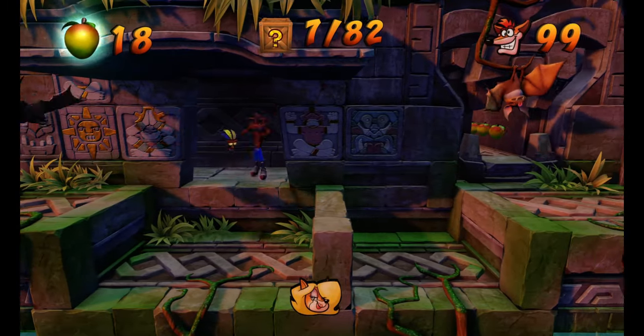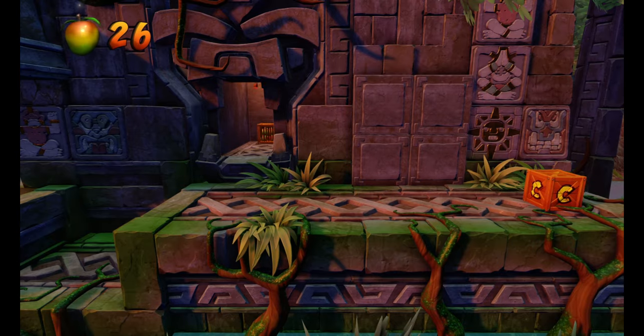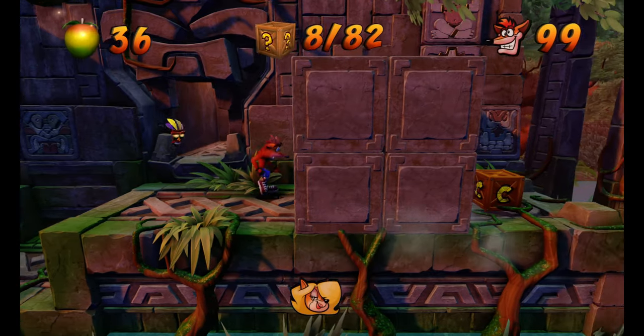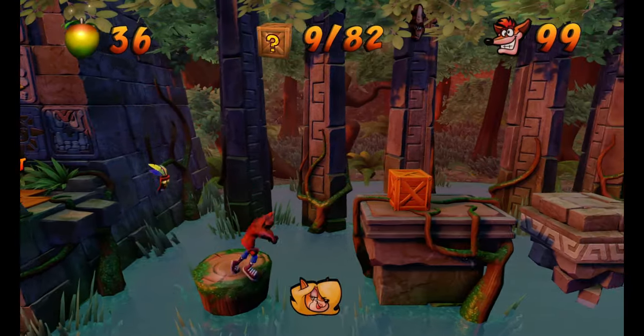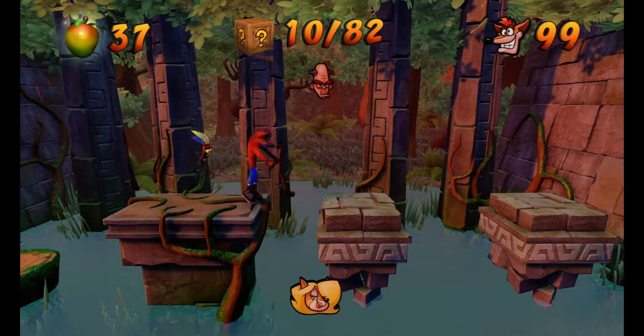That's box number 7. And now we're going to jump on this box. Don't spin it. There's a hidden switch that we're going to bounce into, and it's going to unlock this box for you right here. We're going to use that to get that token for Dr. Neo Brio right there.